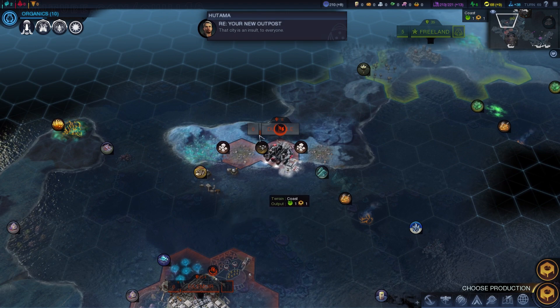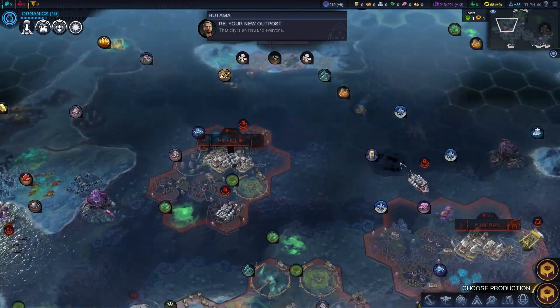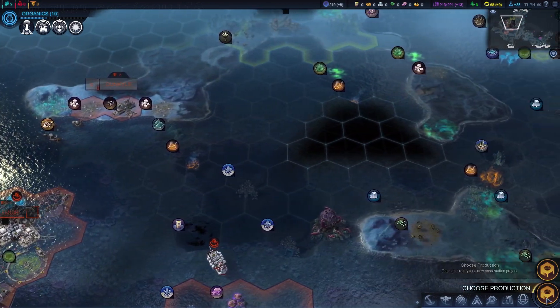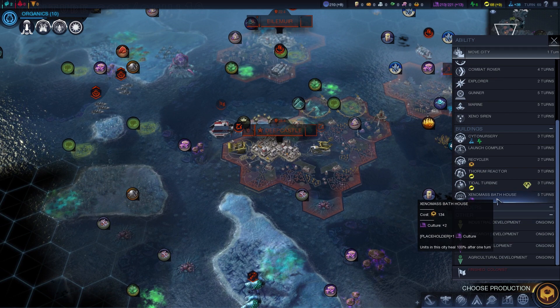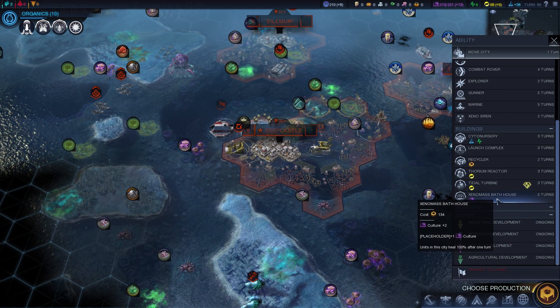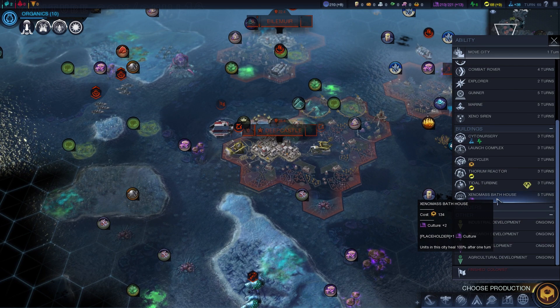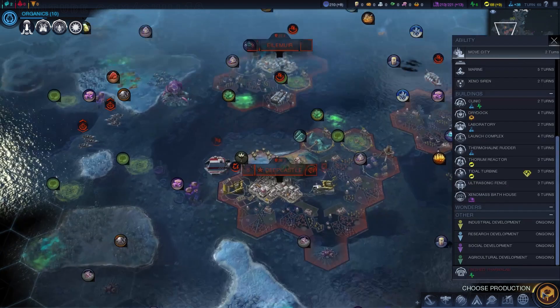It looks like I'm going ahead and settling a city over here by Hutama, and he is not particularly happy about that. I do have to admit, that's a pretty nearby city — pretty troll-y. I know it looked like I was settling on top of an expedition site, but one of the glitches in this pre-release build is that those icons stay even after the expedition site's been expedited, or whatever the right term is.